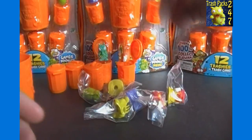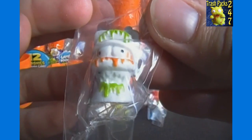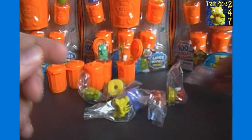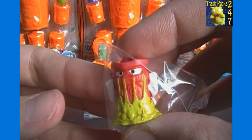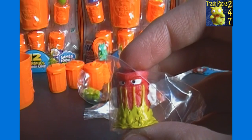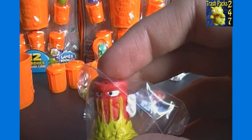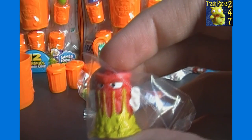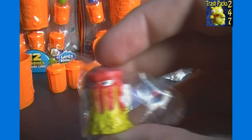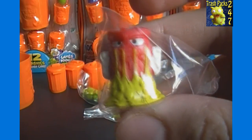Looks like some yellows and reds. Looks like we've got another Septix, Number 68, Common. And there's another one — under Bin Monsters, he's Juiced, and he is Number 143 and Common. I think I got the same color I got last time, actually — not positive.